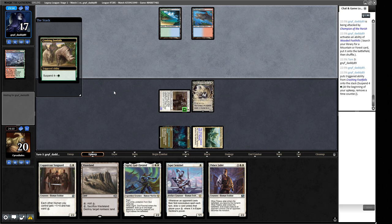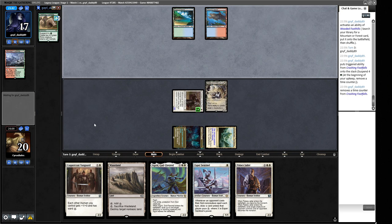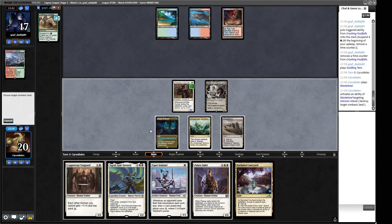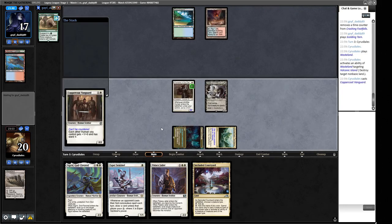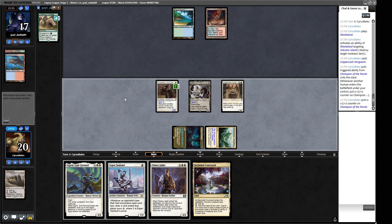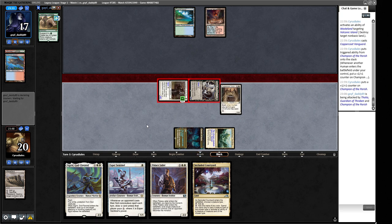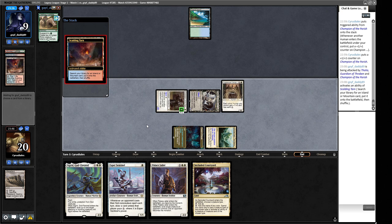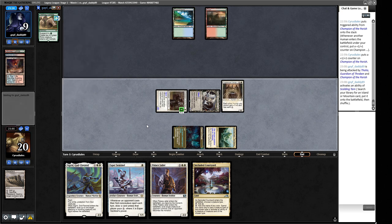Another uncounterable Human pumps our existing creatures. We're attacking for seven now — classic aggro. Our opponent's hand probably has counterspells we've managed to blank, which is why things seem to be going so swimmingly. This can definitely still go wrong for us from here — next turn they're going to get some Rhinos. If they didn't make guys with three mana, they're not going to now.